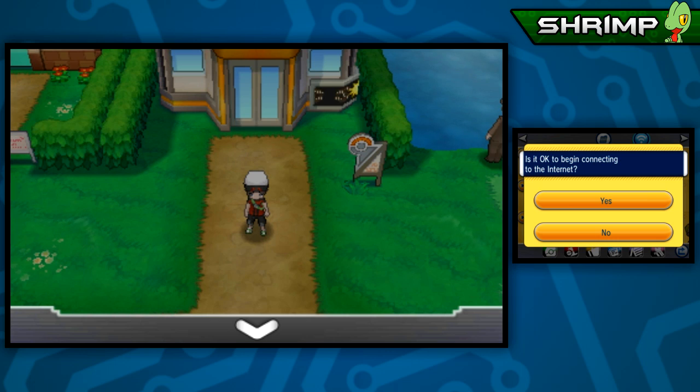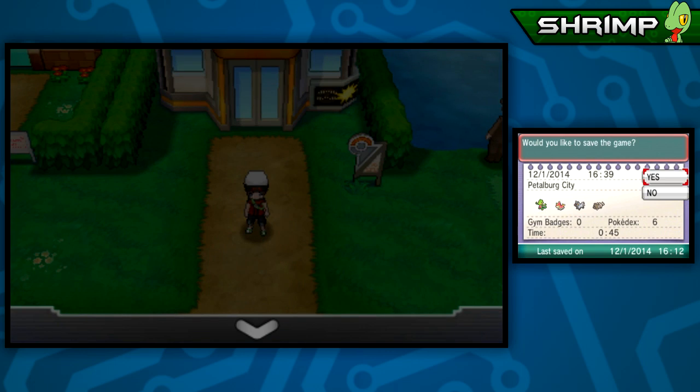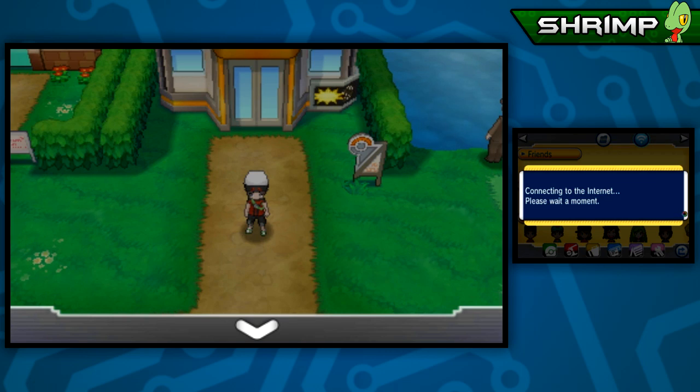You guys could drop a like on this video - that would be awesome and I would really appreciate it. Let's go ahead and save the game real quick and we're going to hop on to Wonder Trade. I went ahead and did all of the connection stuff for the first time off screen, so we don't have to worry about going through the tutorials. We can start this episode straight away by just trading away our Pokemon.